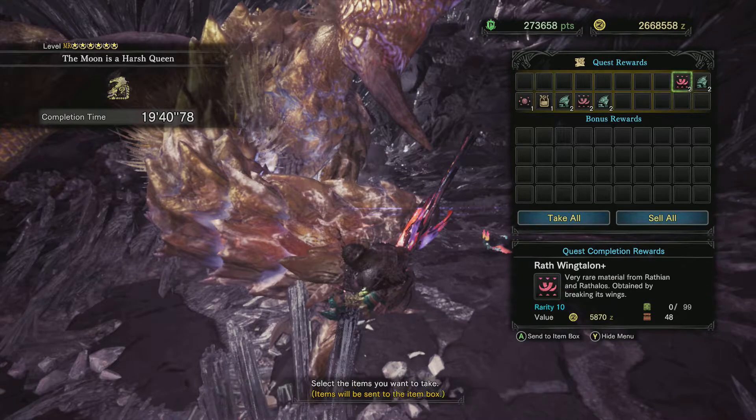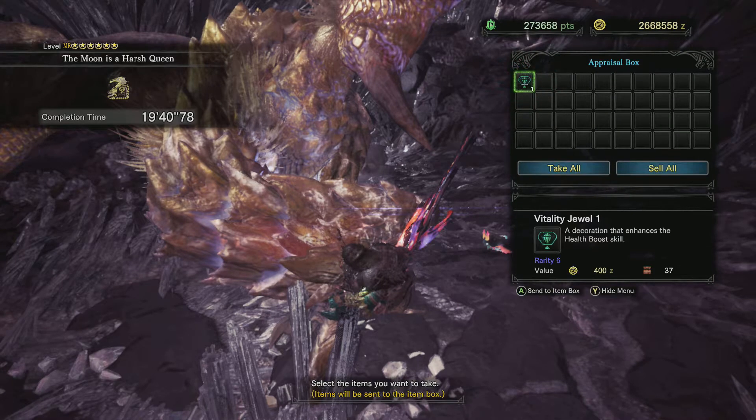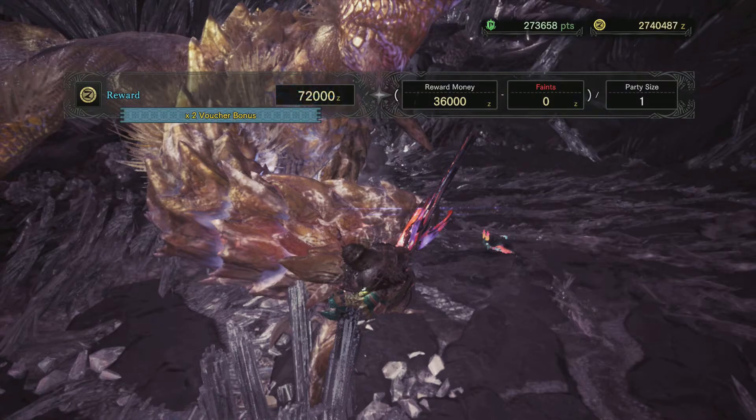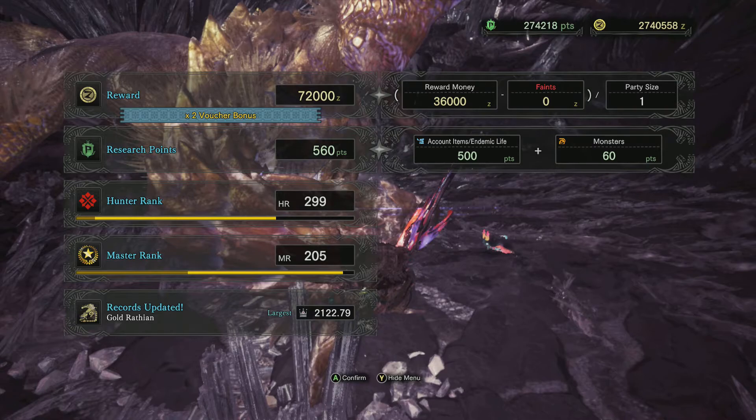Let's see what we got. Nothing exciting — one gem. I have like 40 of these now. Ooh, silver crown large — that is an exciting one there!